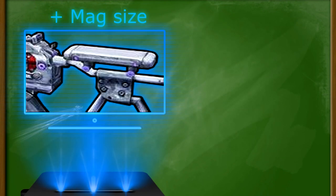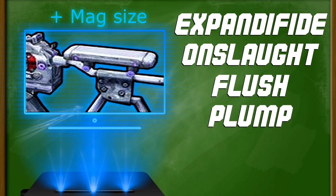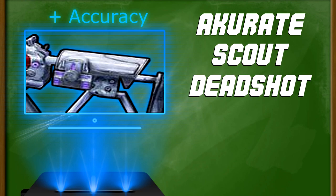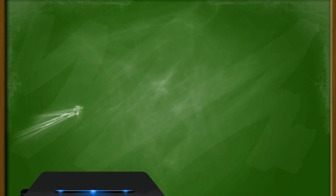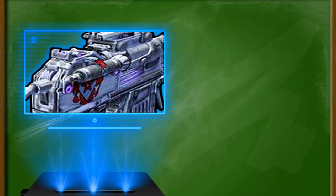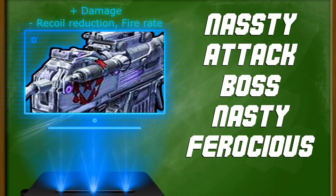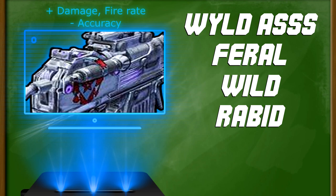The flat metal piece on top of the stock increases mag size and comes with the expandified, onslaught, flush, plump, and expansive prefixes. The rounder accessory also located on top of the stock increases accuracy and comes with the accurate, scout, deadshot, rigorous, and severe prefixes. The final two accessories are both flashlights on the side of the gun and look exactly the same — the only way to tell them apart is by the prefix. If you have nasty, attack, boss, or ferocious as a prefix, the accessory increases damage but decreases fire rate and recoil reduction. If you have wild ass, feral, wild, or rabid as a prefix, the accessory increases damage and fire rate but decreases accuracy. Note that the wild prefix appears on both a Jacobs and a Torg gun for that last accessory.